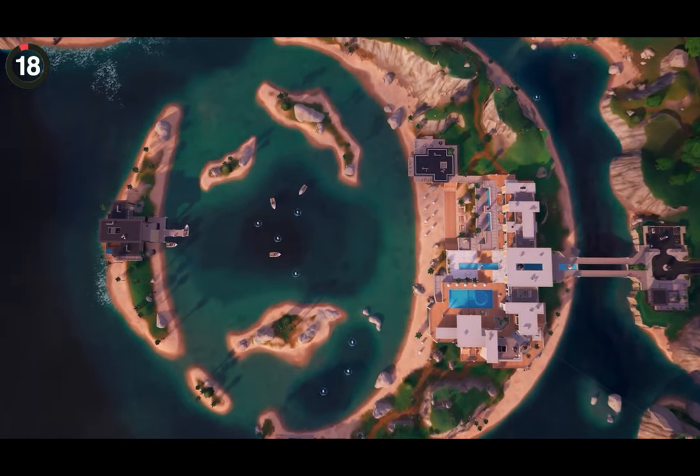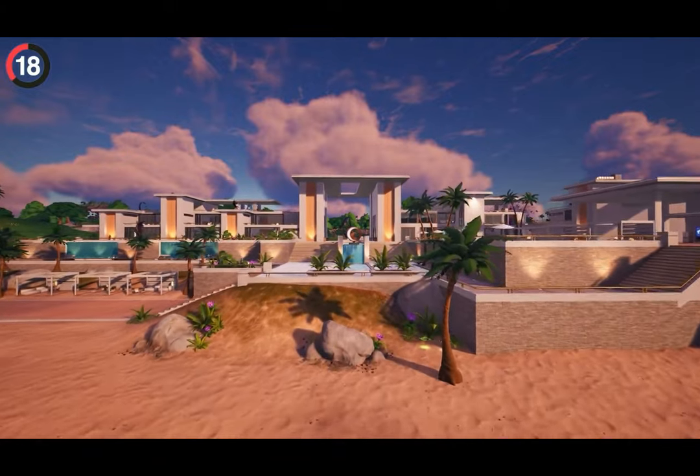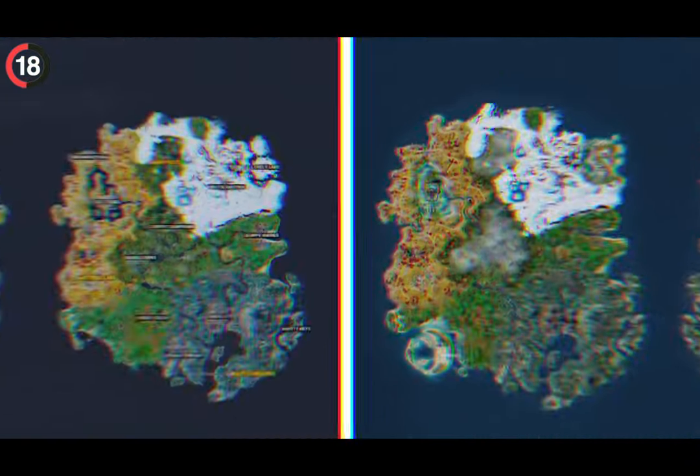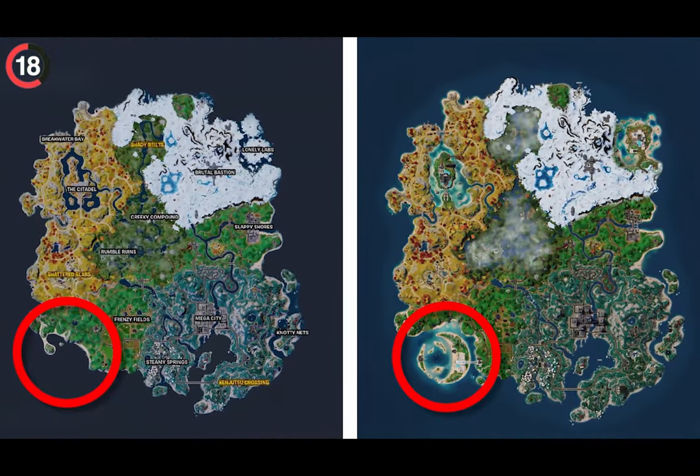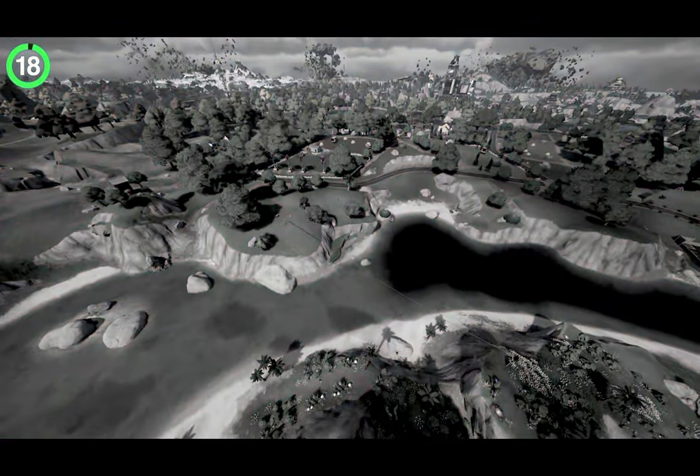A fan-favorite POI has also mysteriously vanished. When Relentless Retreat came out it dropped in the ocean, so you wouldn't expect anything to be replaced — but comparing it with the previous map, it actually took a big chunk out of the island. Thanks to this, a popular landing spot called Meadow Mansion got caught in the crossfire.